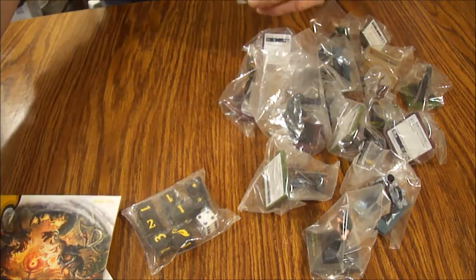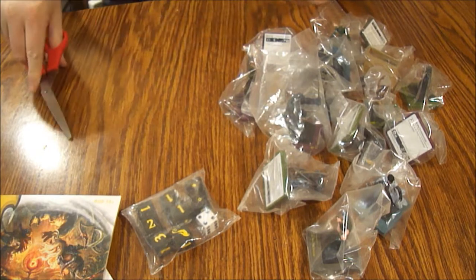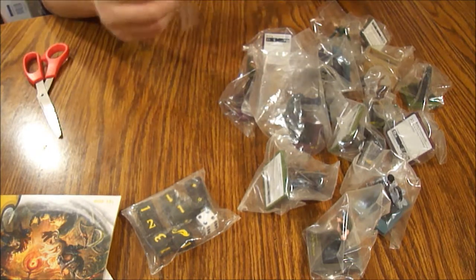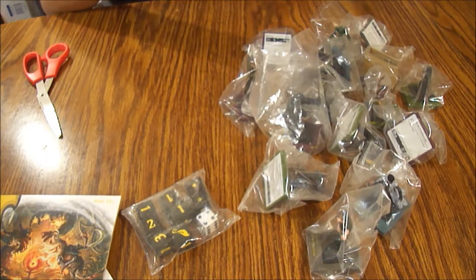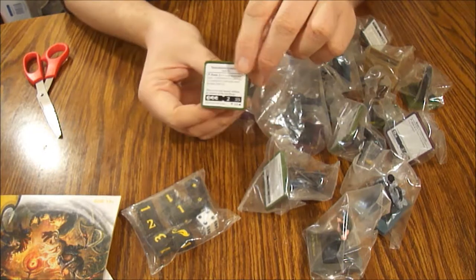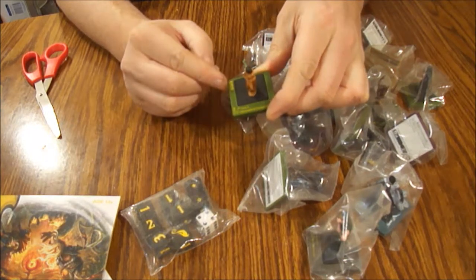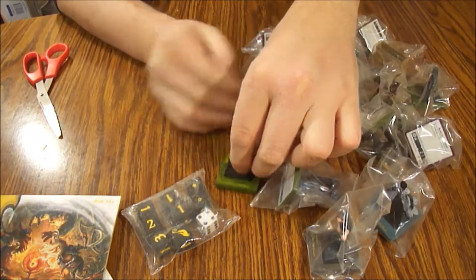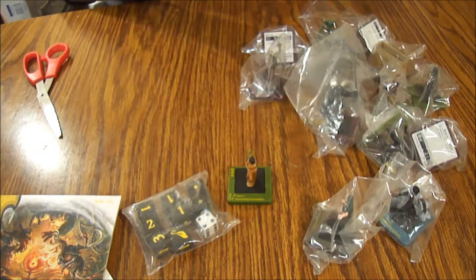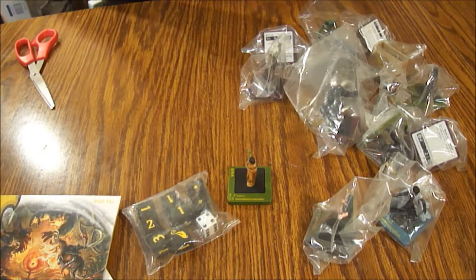Let's see what our miniatures are. I'm going to use scissors — don't use scissors without the permission of a responsible adult. First up we've got a Treacherous Concubine. On the bottom of the mini is a little bit of information about it, and it's a Hellbreed figure. There are stats on top. It's a pretty interesting figure.